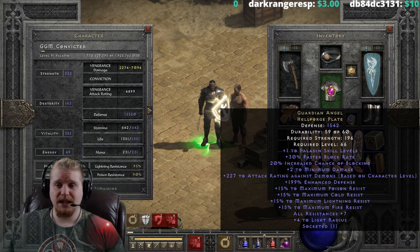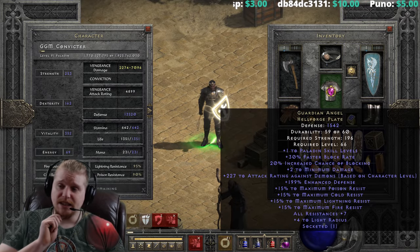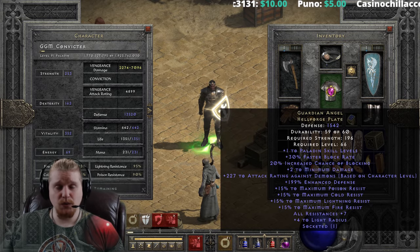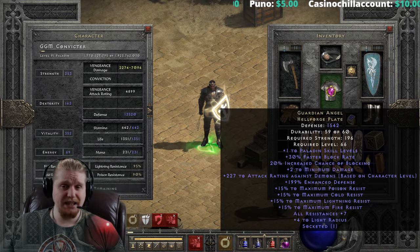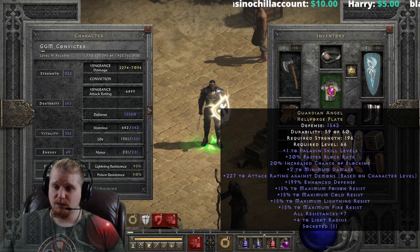We also have an attack rating against demons of 2.5 per character level, which does go all the way up to 247 at its max. Mine is 227 right now at level 91. We also have an enhanced defense on this, which varies between 180 to 200%. Mine is 199%, which is why I chose to upgrade this particular piece to a Hellforge plate.